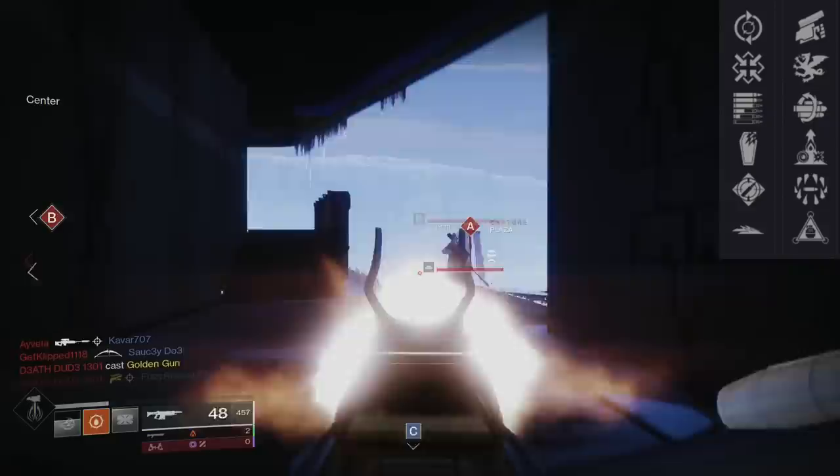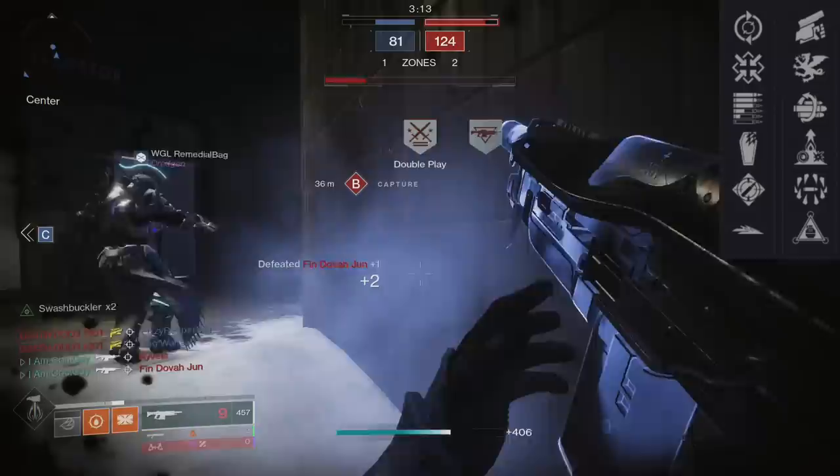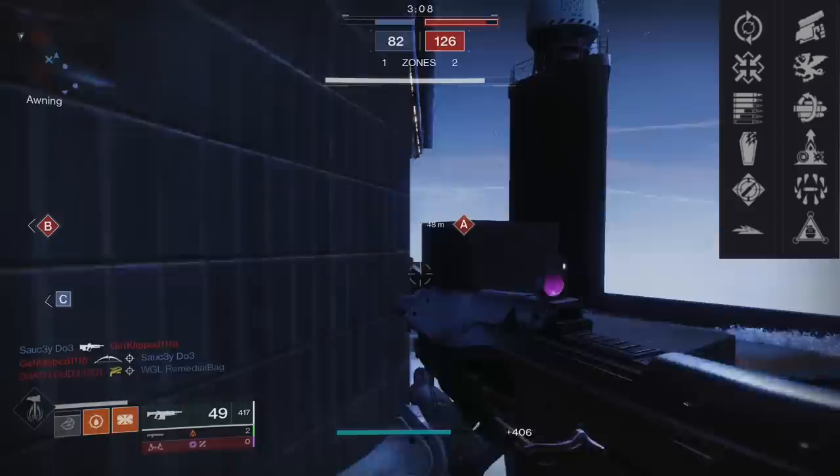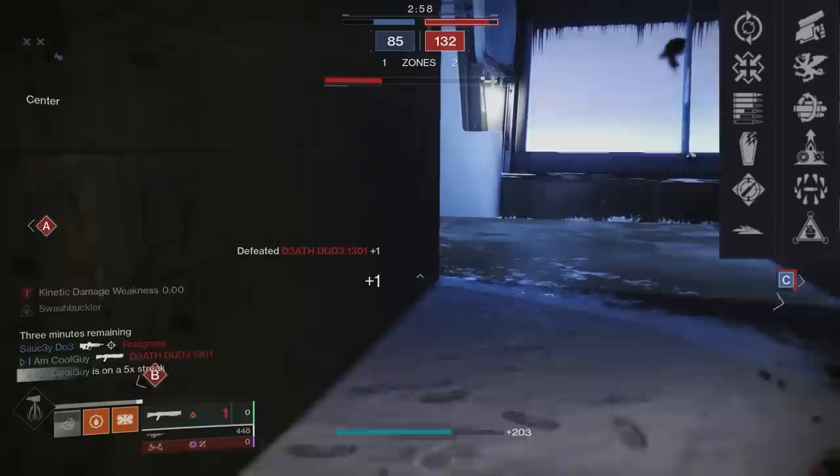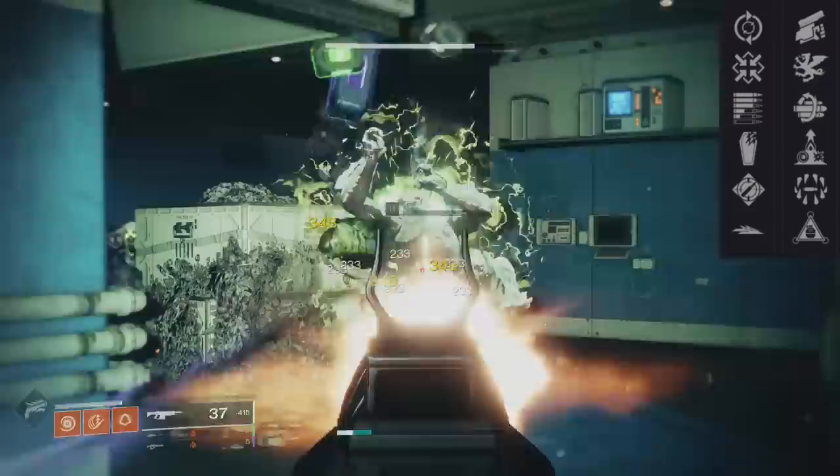Moving on to the perk combos — before I talk about the main ones to go out and get, there are a couple that have some use, they're fun, and it's going to be up to you if they're worth it. Number one is going to be Grave Robber and Swashbuckler. The magazine can be something to extend the mag or something like armor piercing. As long as these perks can be combined, it's always going to be a god roll. The idea of meleeing an enemy, refreshing the mag, getting Swashbuckler x5 instantly for damage is great.